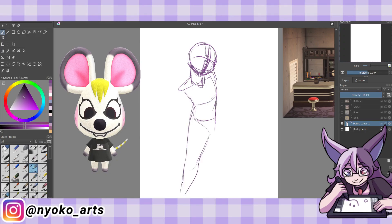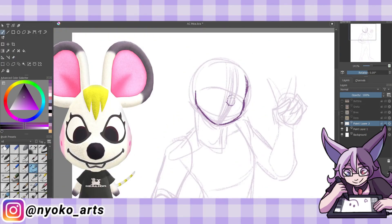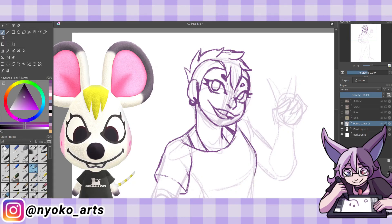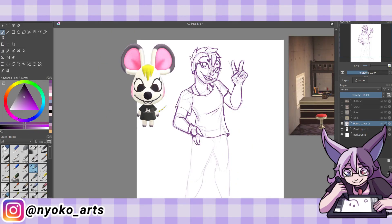Next up is Bella, who also got a score of four. She is a peppy villager with the catchphrase 'eeks' and the picture quote 'a glamour shot is worth a thousand words.' Her skill is staying up late, which is a mood, and she wants to be a singer. I see a lot of people hating on Bella and I don't get it — she's always seemed like a cool, excited rocker mouse with Avril Lavigne vibes to me, and I love her.